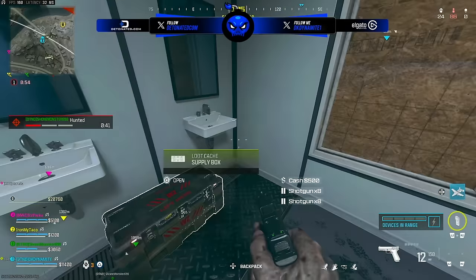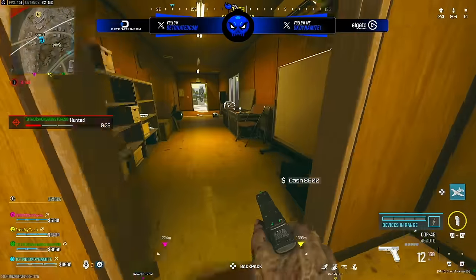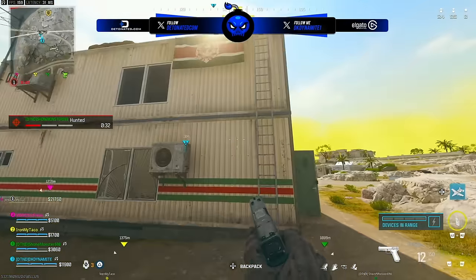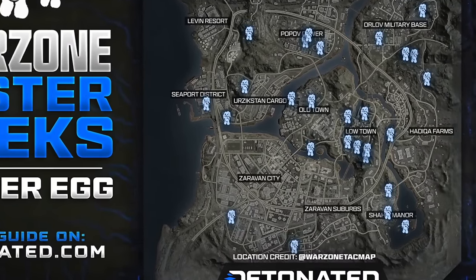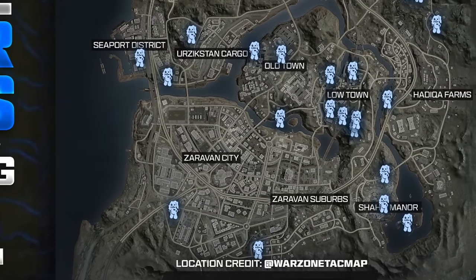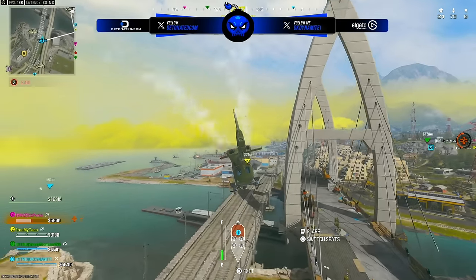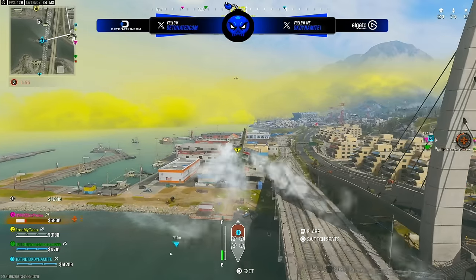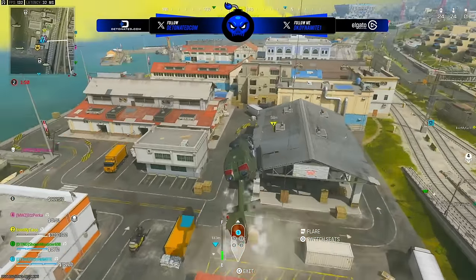We checked nearly — actually I want to say absolutely — every single known spawn. So I think there are still plenty of spawns that aren't known yet, especially in scarce points of interest like Zerevan City, the suburbs, or Hadika Farms, because the known spawn list has quite a few empty areas. It's crazy to know that you can drop into Shahin Manor, shoot Mr. Peaks, and the storm will take that area within a minute and a half, possibly less — so if you missed that spawn, you missed a rabbit because of the storm.